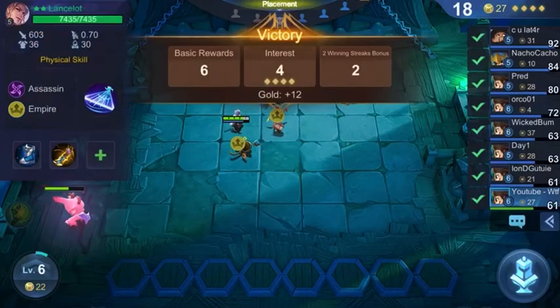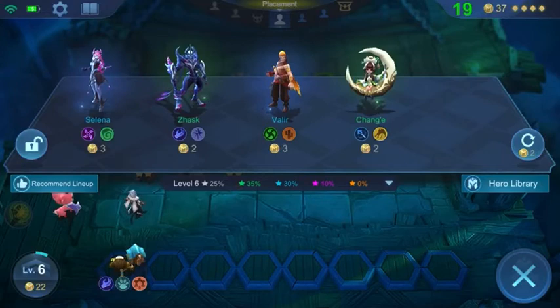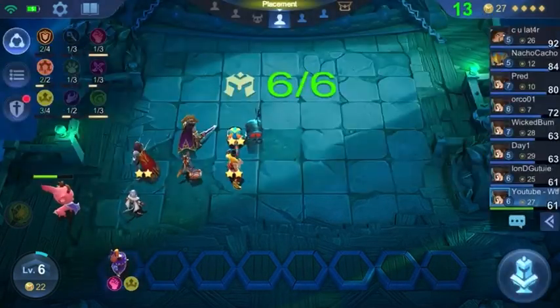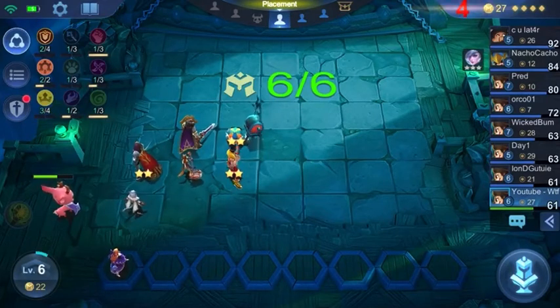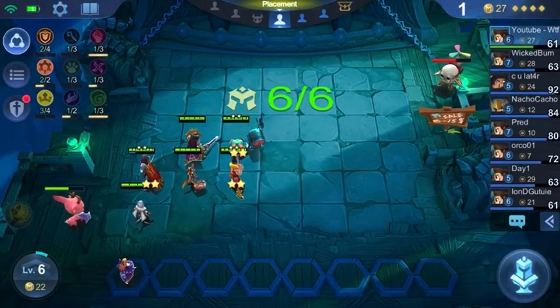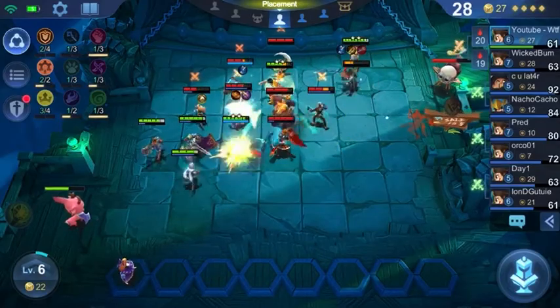I'm going to get the clone and the lifesteal there, since I already have mana boots. We got the Guinevere pretty early, which is nice — we'll just keep her in the back for now, because we still want to get more gold from the Diggy and Chao until it is time to swap them out for the 6th Empire.